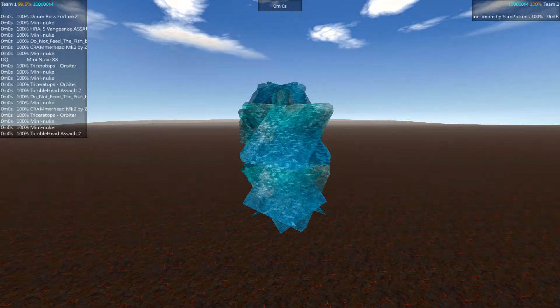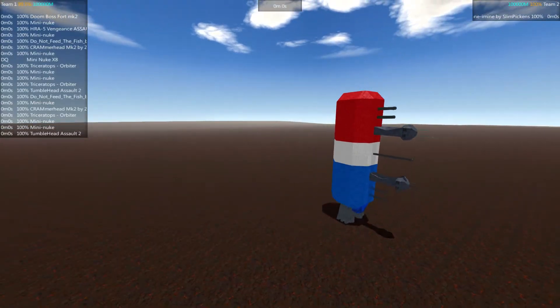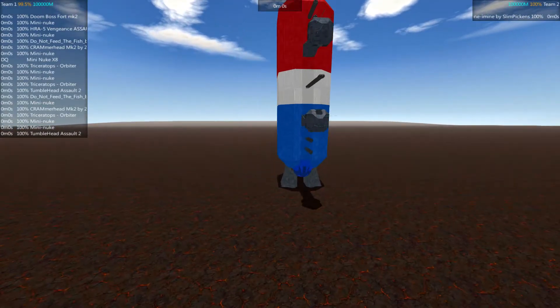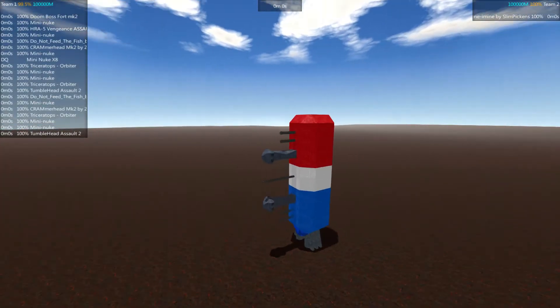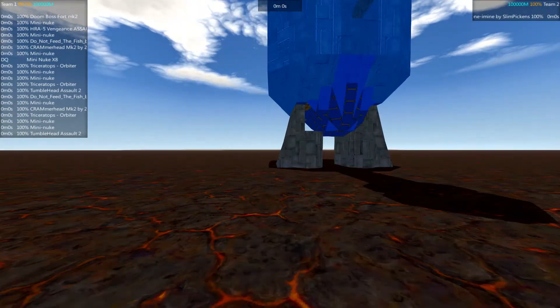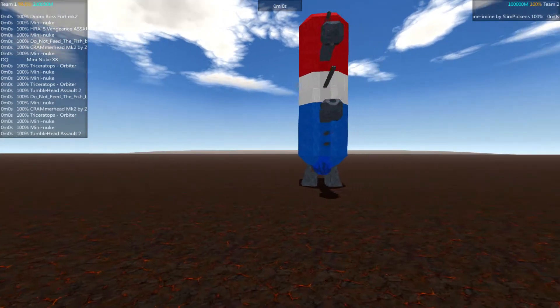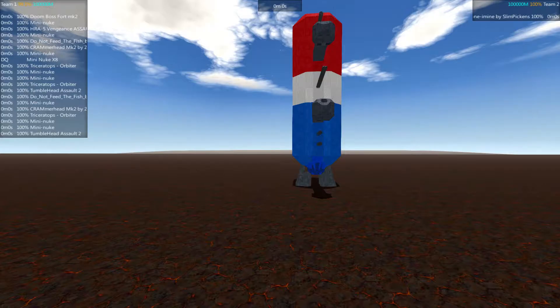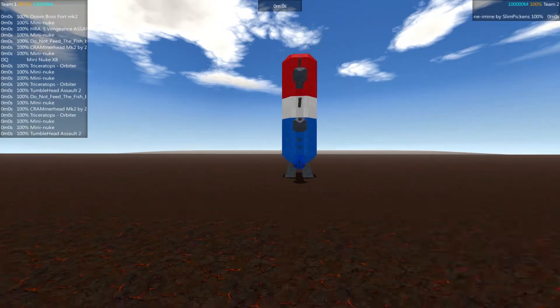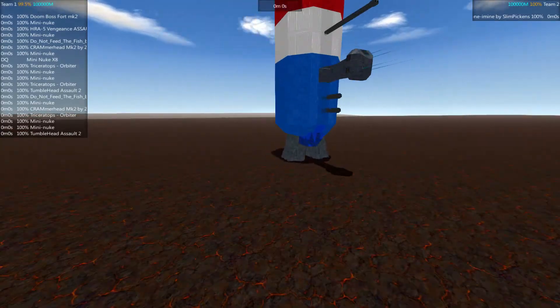I'm going to go ahead and unpause this just for a second. There we go, get those shields out of the way. Full disclosure, I did make some modifications to this design. When it came in, the bare metal parts weren't there — it basically had one stick of glass beams holding it like 10 to 15 meters up in the air. So not really in the spirit of the rules. No physics abominations allowed.